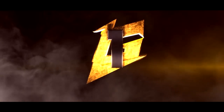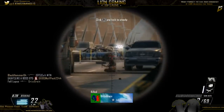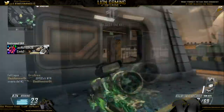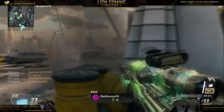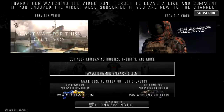Coming in at number 1, we got Fall Lupus, and this is like one of the craziest clips I've seen on our top 5 series. Last week we had this crazy 360 triple headshot collat — that was insane — but this guy just hits the quad collat out of nowhere with the silenced XPR. Like, who does that? That's crazy dude. Crazy clip. Definitely deserved number 1.